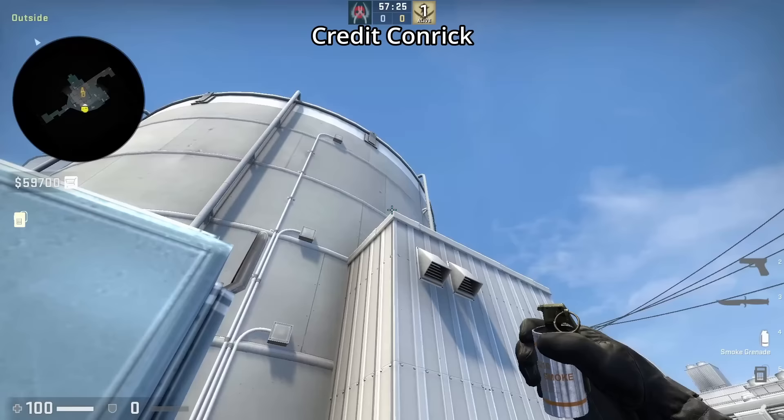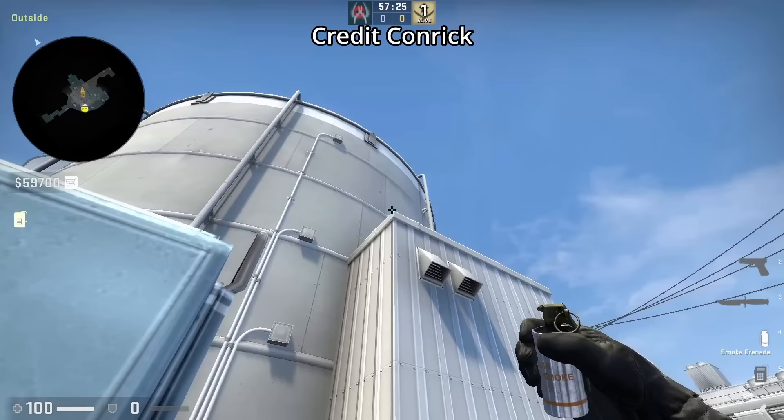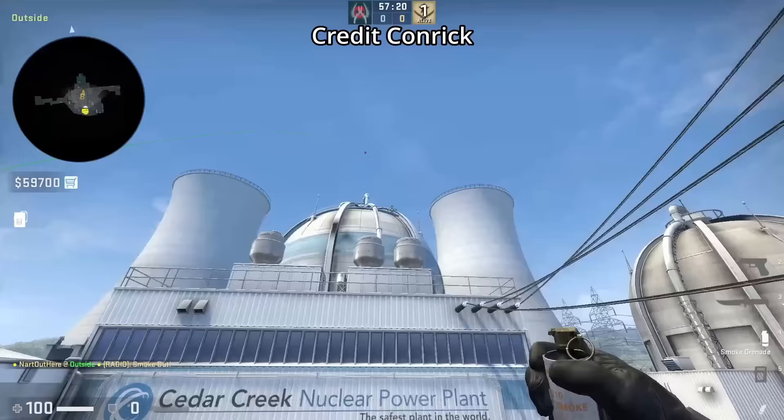Here's a super easy way to smoke lockers, submitted by Konrek: align with the end of the small blue, aim at the top of this corner, then run throw. The smoke bounces off the skybox, landing in front of the windows leaving no gaps.